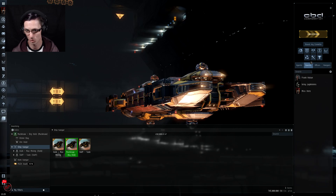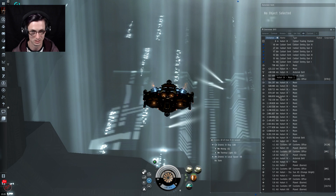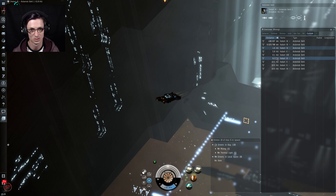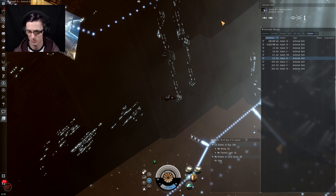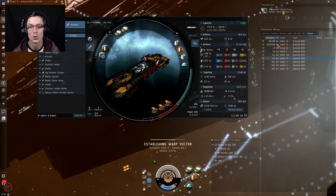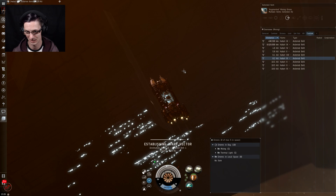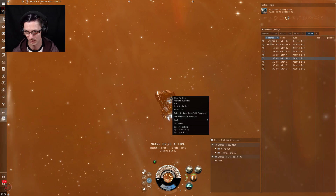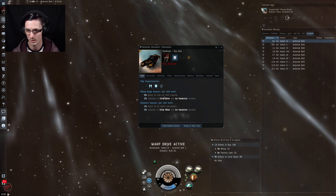We completely cleared out the Veldspar from the previous asteroid belt — there was a Procurer with us for a while too. So we're going to a different belt. Looking at the Mackinaw's traits: 2% reduction in strip miner cycle duration, 4% bonus to shield resistances for staying on grid against rats, and a 2% bonus to strip miner yield per level. The ship moves at only 111 m/s compared to around 300 m/s for the Hulk, so you really don't want to be slow-boating in this one.